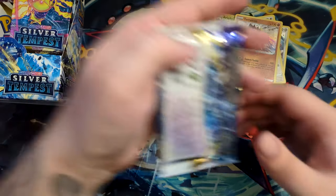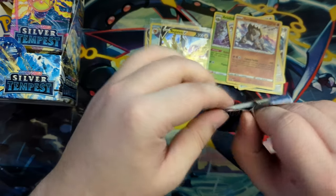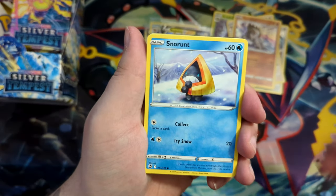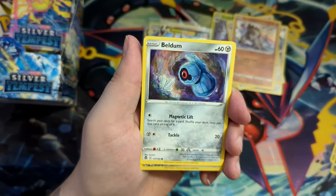Okay, we still got a few packs to go through — I'd have to guess like 18 or something like that. So we still have a few chances here for something amazing, like a full-art trainer, or even an alternate art, or maybe a Trainer Gallery sacred rare — the ones that are textured.